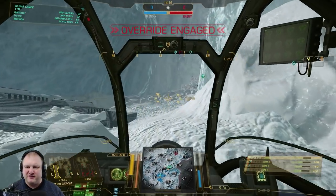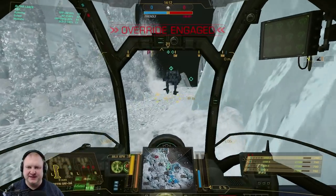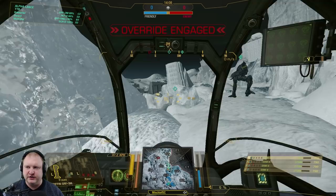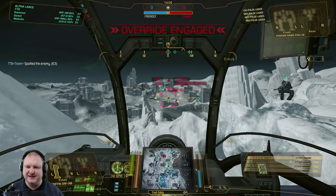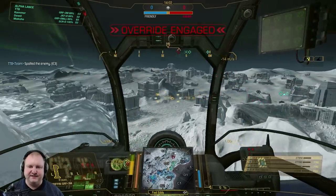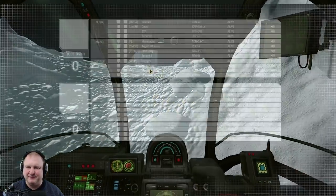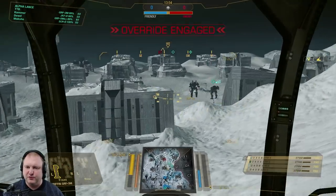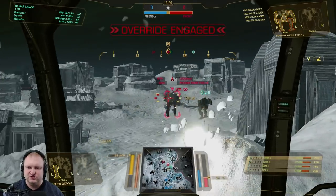Here we are on our first map — Frozen City Classic. I'm joining my teammates as we push through the tunnel and into glory. Got a Jender with me, got a Stormcrow with me. And there is our first target: a Phoenix Hawk that apparently is AFK. I just want to make sure I'm checking the left side here to make sure I'm not getting murdered. Nothing there. Let's go in on that Phoenix Hawk and try to kill him.